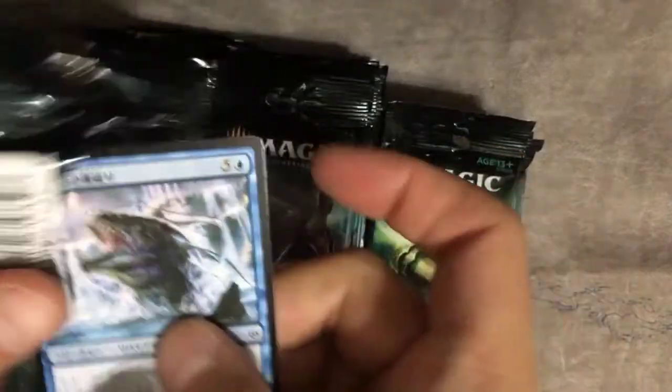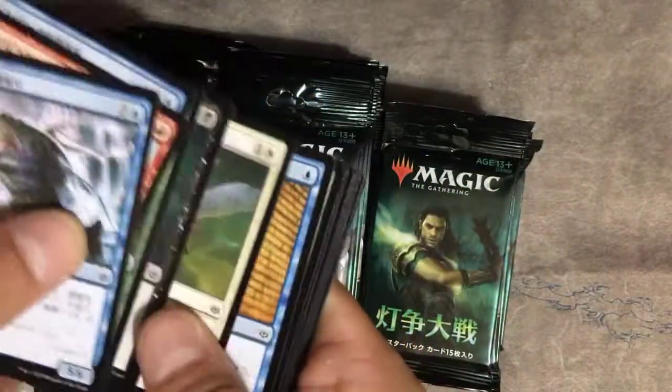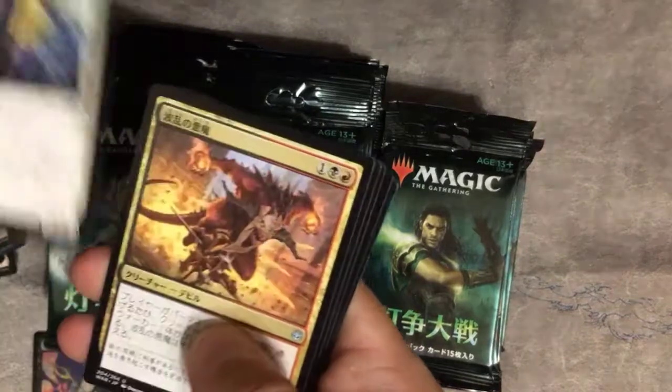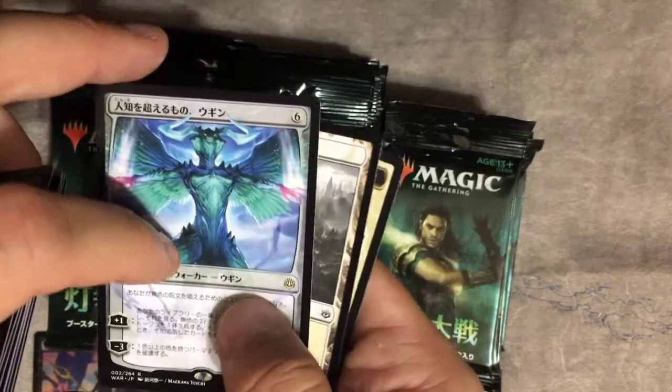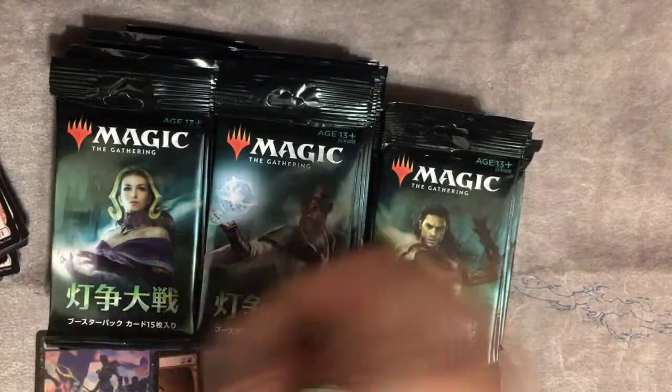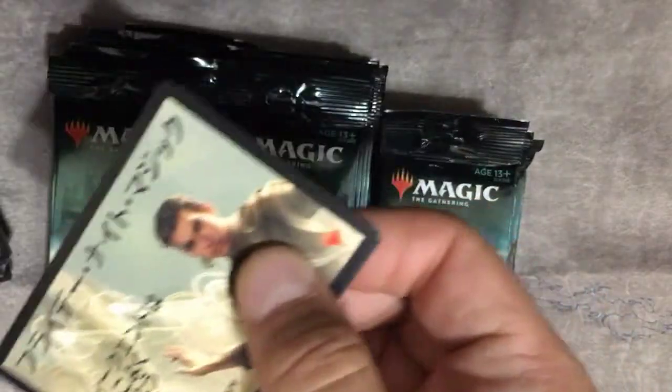I thought the Tybalt... Pride Mate again. And there goes an Ugin — pretty sure that's the alternate art. I guess if it's in Japanese characters, it's an alternate, right? The art credits.